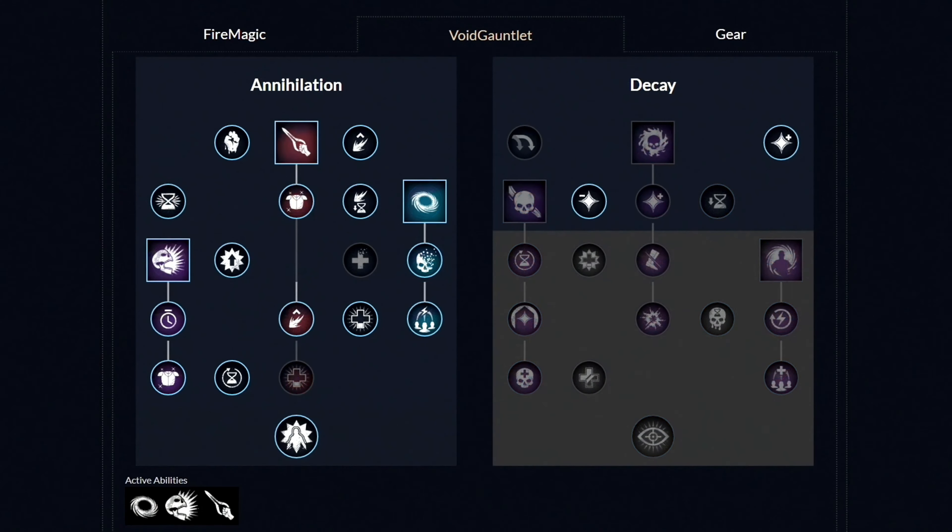Now let's go over to the second weapon, which is the Void Gauntlet, and these are the weapon masteries you want to have. First of all, you want to unlock the first ability called the Void Blade, and then get these 3 perks. Then afterwards, unlock the second ability called the Oblivion, and then get these 2 perks. And lastly, get the last third ability called the Petrifying Scream, and then unlock the next 2 perks as well — and that's it. From here, you can unlock all the other perks in whatever order you like.